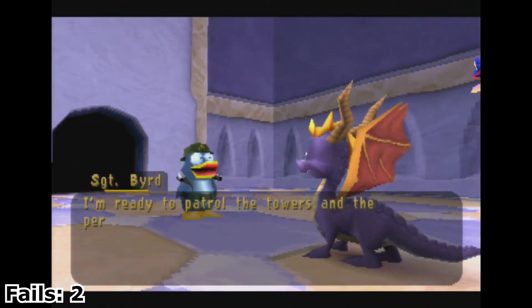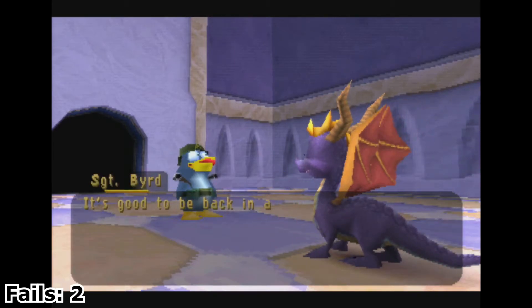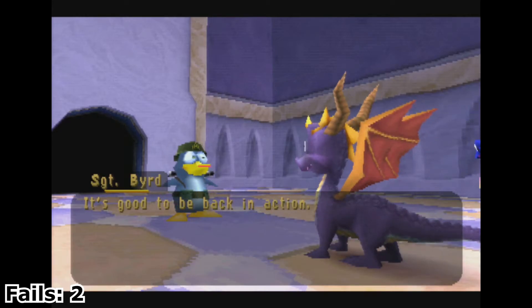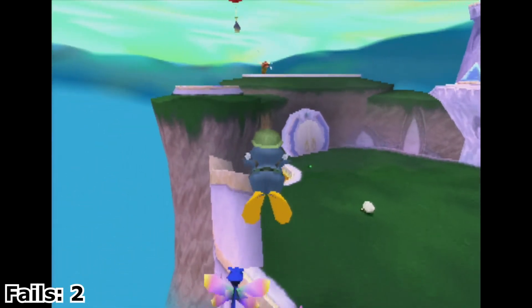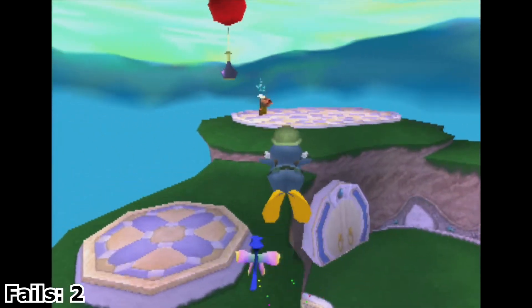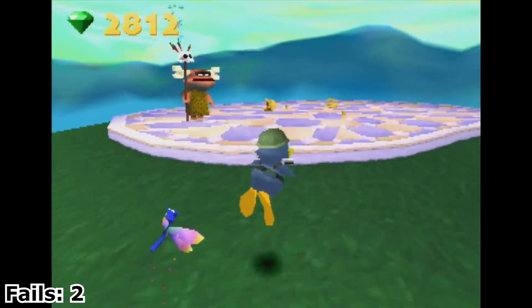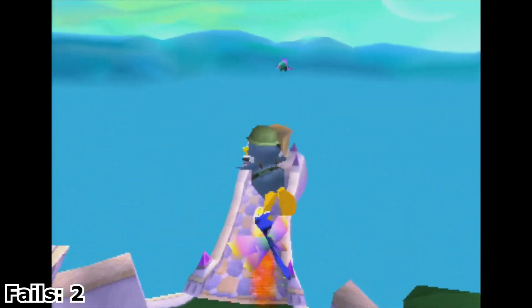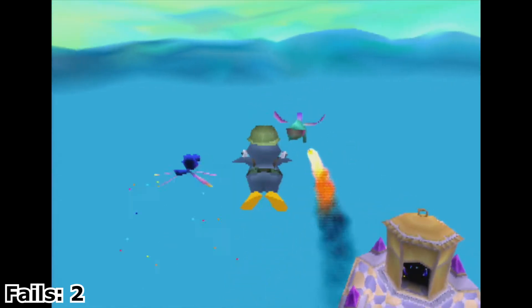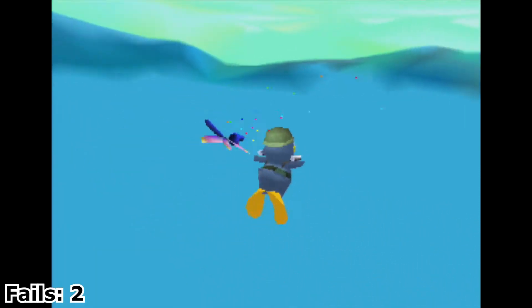'I'm ready to patrol the towers and the perimeter of the islands whenever you want me to.' This is one of the few times where both Spyro and Sergeant Bird use the same map. We're gonna get all these balloons that we could've gotten as Spyro by shooting rocks at them, but that's very inaccurate — it's simpler to shoot them in the air with Sergeant Bird's missiles. Same for these guys. Surprisingly, I did not get a gem from that guy, which is weird.